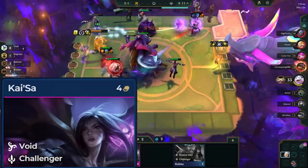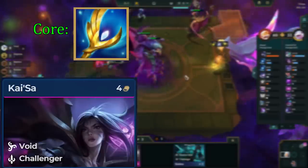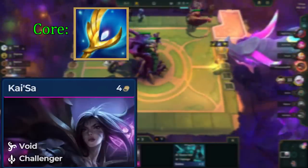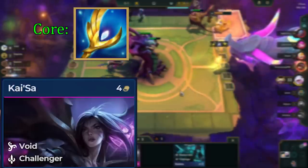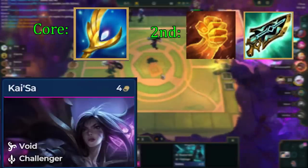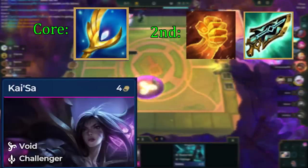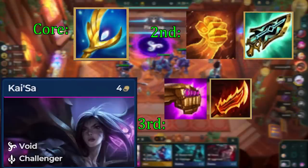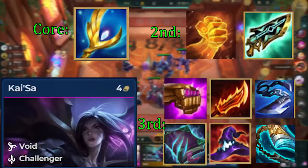Kai'Sa is our main carry, so we prioritize making items for her first. She has one core item: Archangel Staff. Since the fights are quite long, she gets a ton of value from this item, often giving closer to 100 AP on average per fight. The second item wants to be a healing item — either Hodge or Gunblade. Gunblade tends to be overall better unless you have spell crit on Kai'Sa, in which case Hodge is better as it gives more crit chance. The third item wants to be another AP item: Jewel Gauntlet, Rageblade, Chineseslayer, Morello, Deathcap, or Guardbreaker. The most important thing is to get Archangels and a healing item on Kai'Sa first.